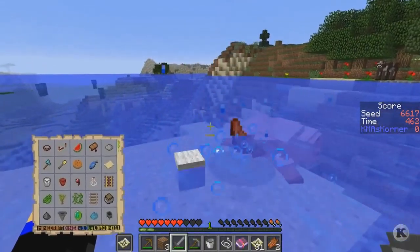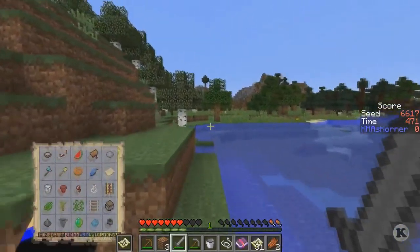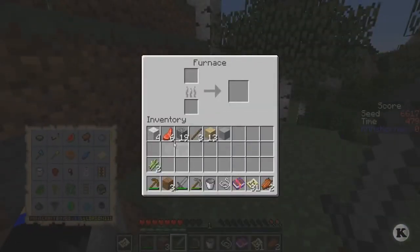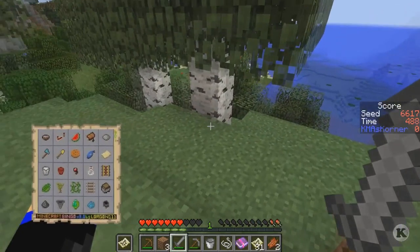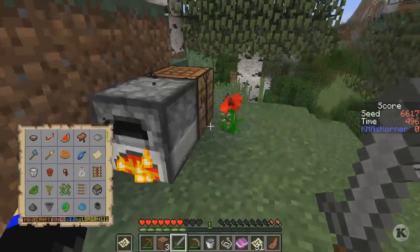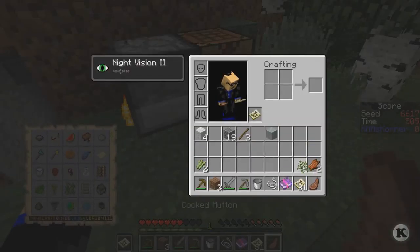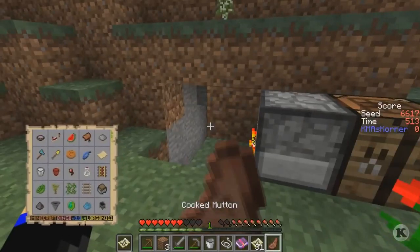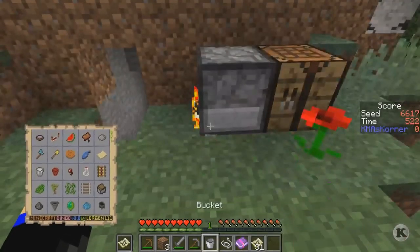I need some food. I was thinking I needed a cow for the milk bucket row, but that row needs the power drill which is really hard to get. I'm just sitting here watching a furnace to get some food and get my health back. I'll cook one more, then we're going to go outside. That should be good enough. Let's go get our cactus, get our thingies, and keep an eye out for vines.